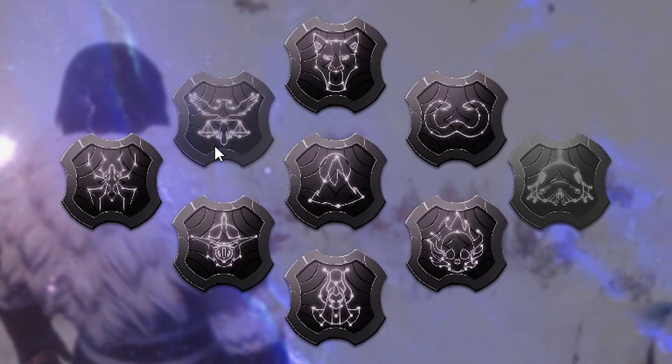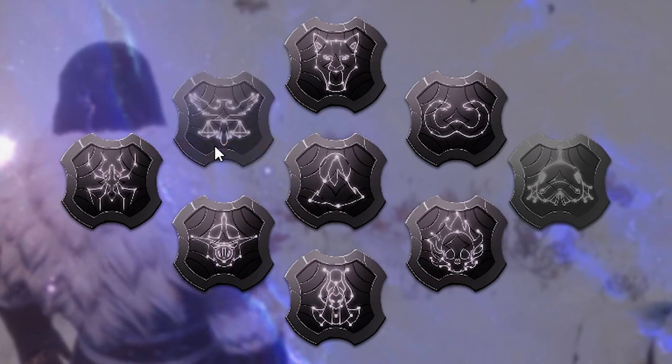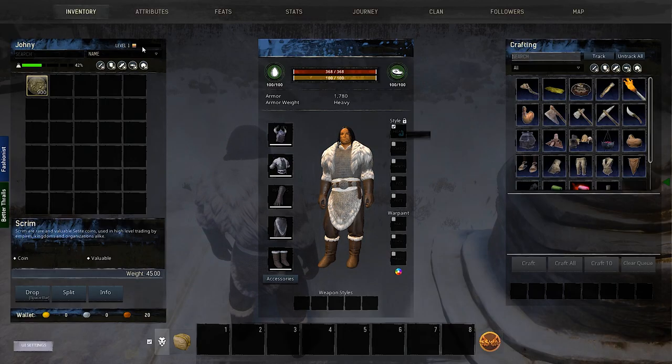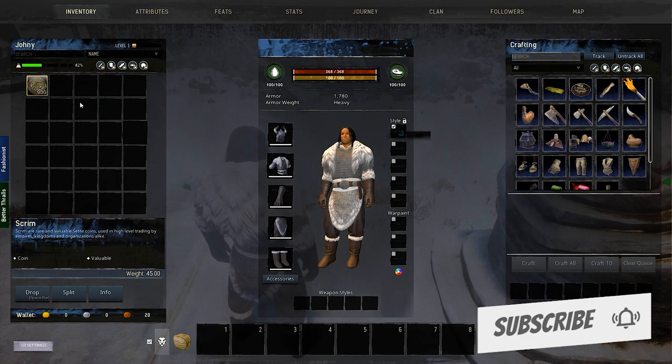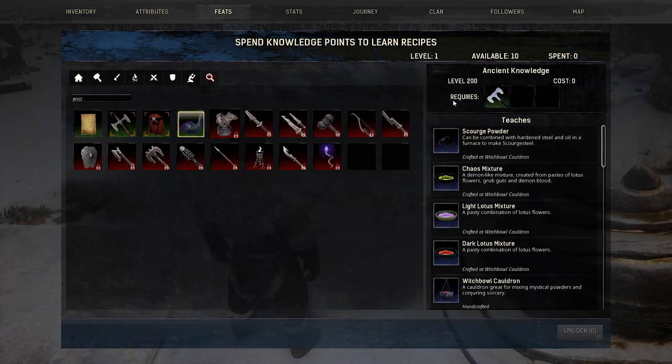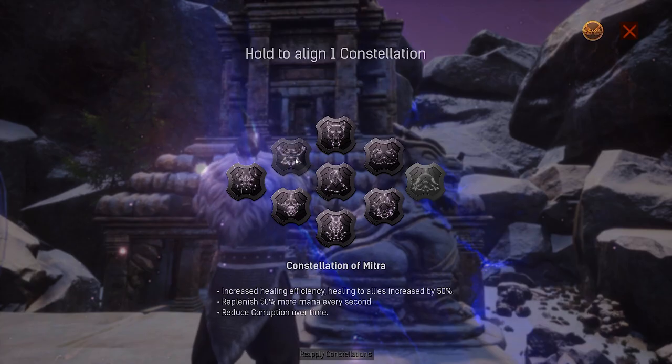To choose any of the constellations, click on it and keep holding. You will notice the icon is kind of filling. When you ascend, this will reset you back to level 1, but you will keep everything else — you will keep your gear, you will keep the feats you unlocked, you will have your auras — everything will be the same except the level, which will be the only one affected.